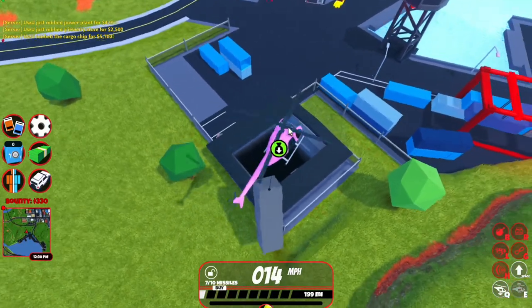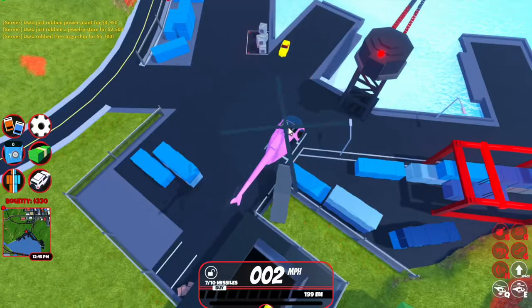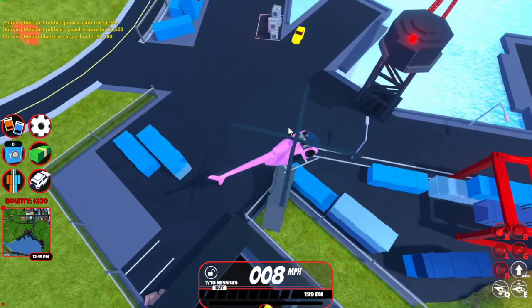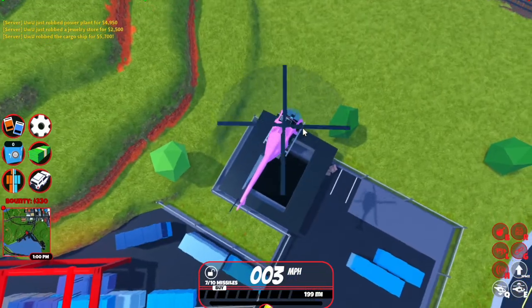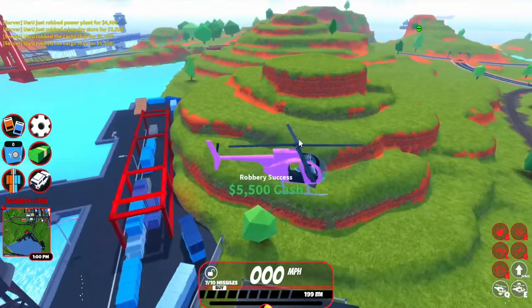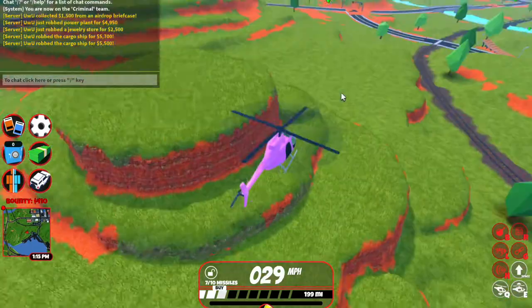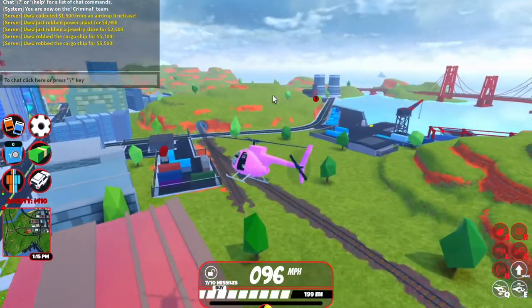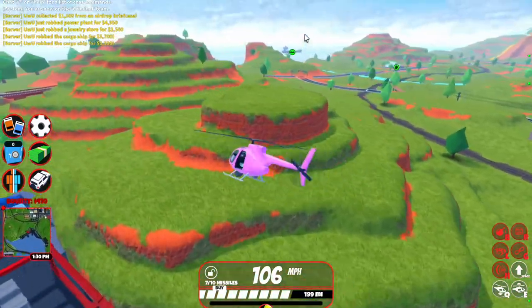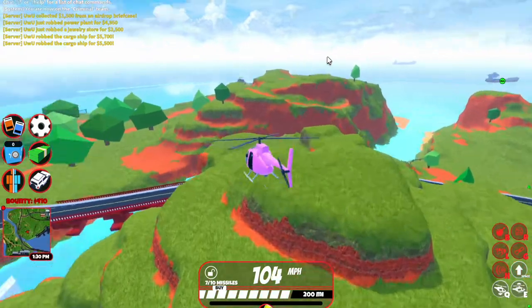There we go. Then you drop it in and you make another $5,500. So our total for this robbery is $10,700, and that's quite a hefty amount in Jailbreak. After the final two crates, the ship is going to disappear once it's off the map.